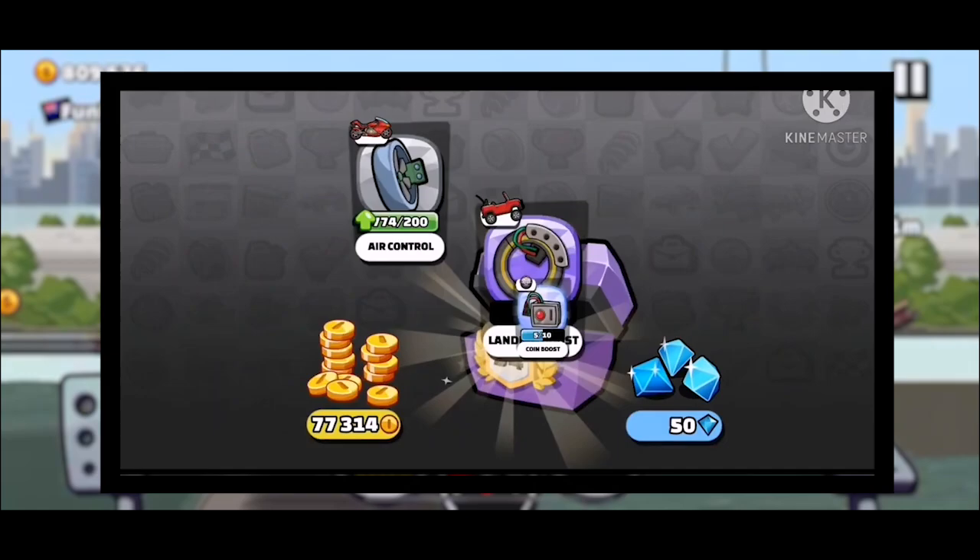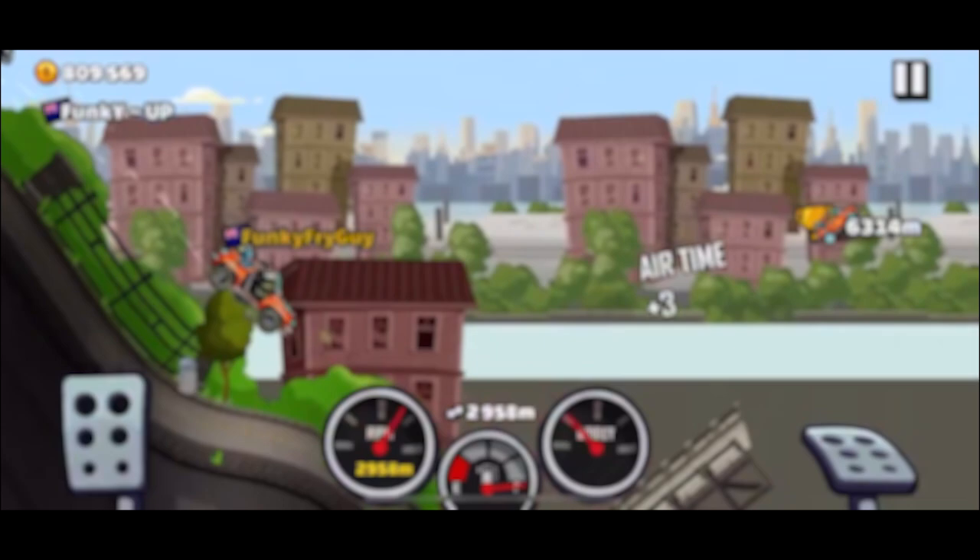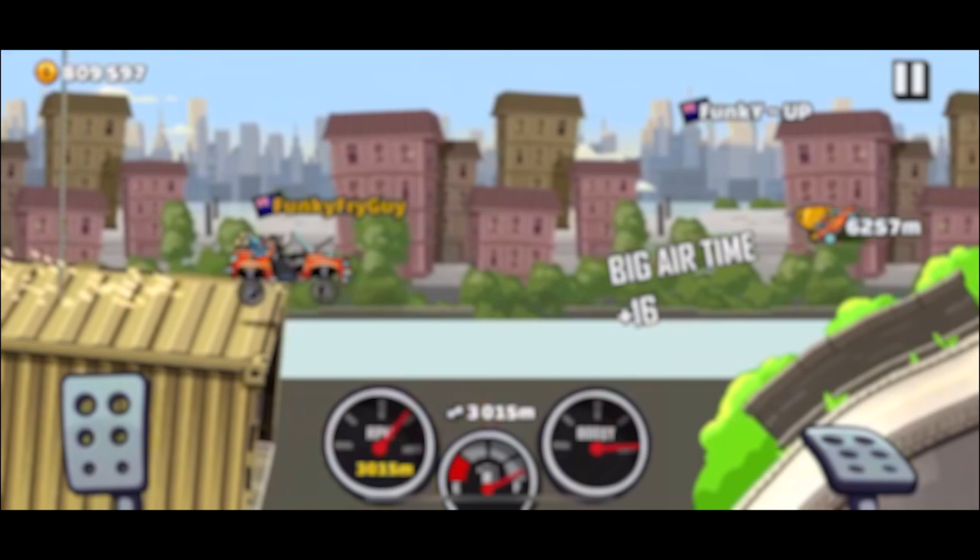Team chests are another type that can be leveled up, meaning they are harder to judge, but considering you only have to get to level 20 for legendary parts and 100,000 coins, it is safe to say that this is the best chest available in the game today.